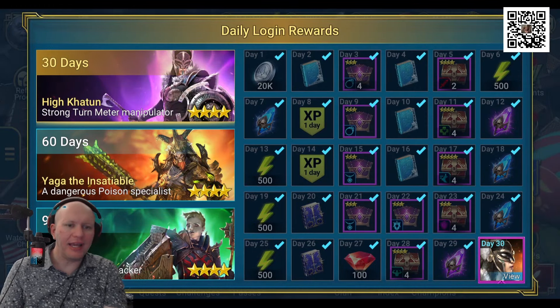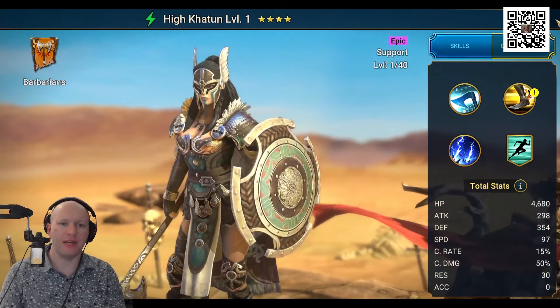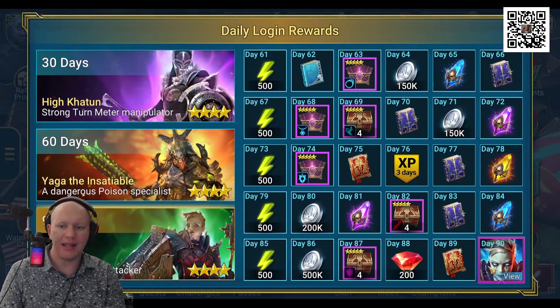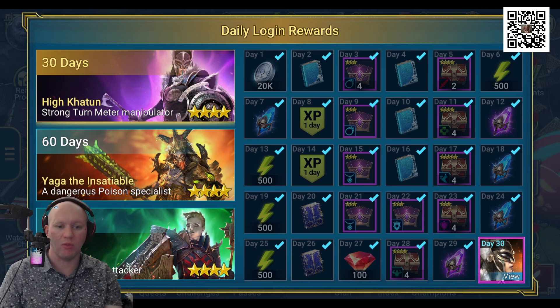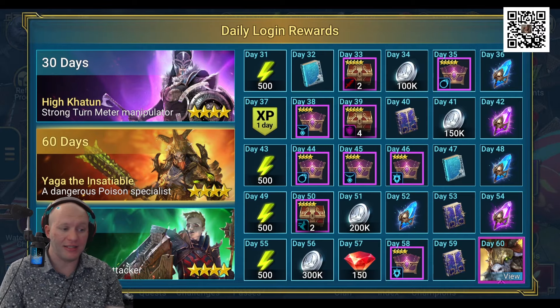Number eight is logging in every day. As you log in each day you're going to get some really awesome stuff — characters like High Katan, Yaga the Insatiable, and Darth Aethel — plus different rewards along the way. Just logging in every day and collecting these rewards will help you progress through the game faster.